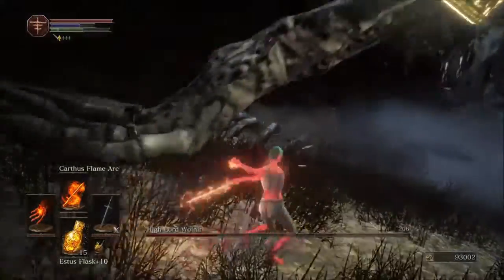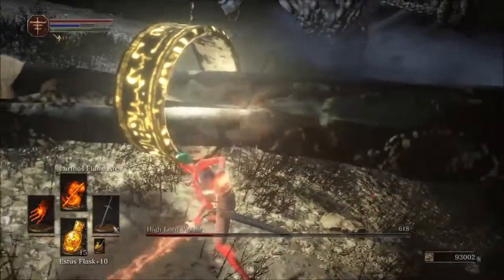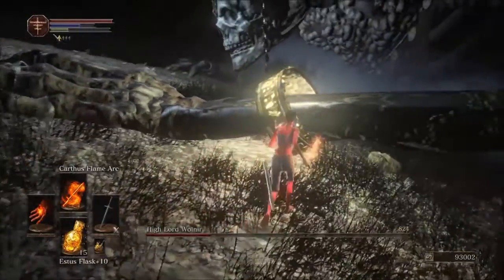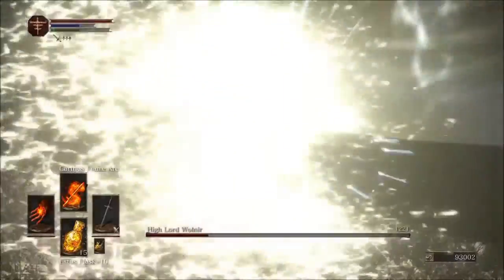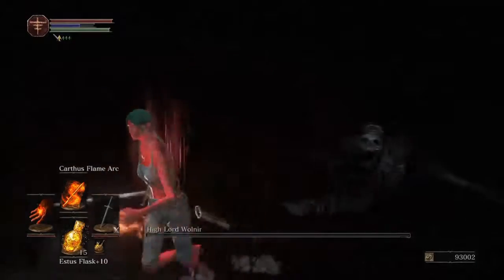Now what it's doing — it's gonna try to kill me, and I think we got him guys. Or we are going to get him. Yep, there we go. There goes Wolnir, NG plus 7, Soul Level 1.